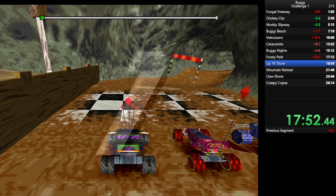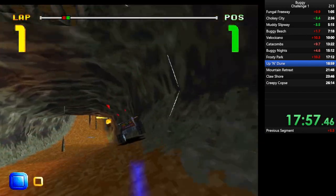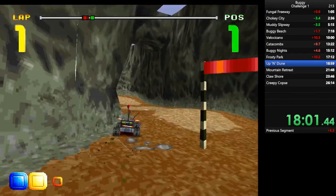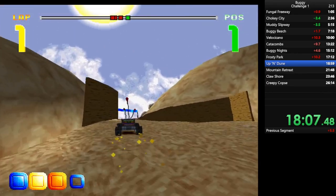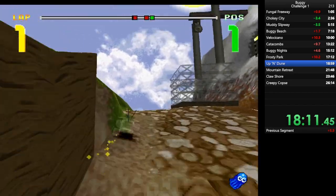At some point later on I will lose the triple speed due to a mistake. But other than that, this was really, really well-driven. Very simply: collect invisibility, get triple speed in this shortcut, and then try maintaining it to the end.